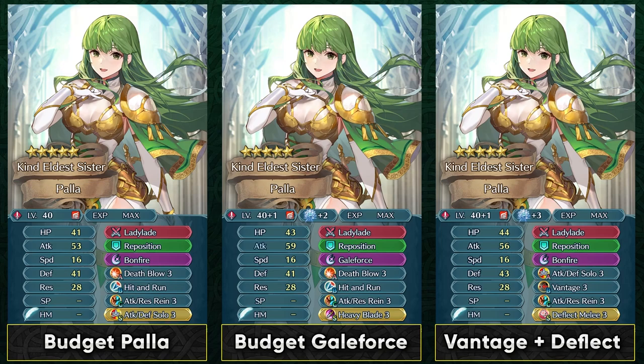You can also go with a budget Galeforce build because she's definitely capable of doing that with Heavy Blade, and she's got a really nice attack stat especially if you get the super boon. Hit and Run can definitely help you retreat a lot better with the Canto built into her weapon. You can also go with a non-Distant Counter Vantage build by utilizing Deflect Melee, and go with a dual phase slot A skill like attack defense solo. The reason why Deflect Melee works well with this kind of build is because you change the attack order in the Vantage range — she will always attack twice with her Brave weapon in the Vantage range and then the enemy attacks her.